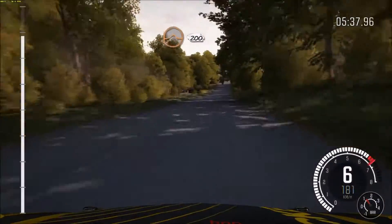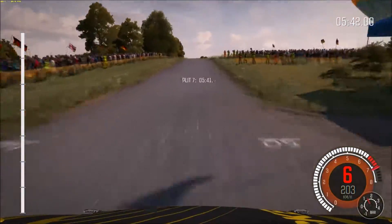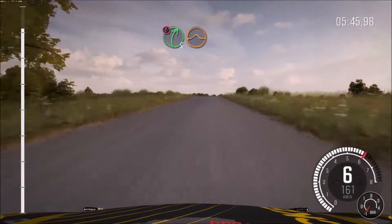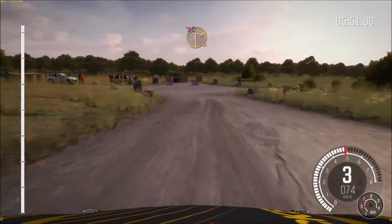Keep mid over big jump, 200. Caution right 5 over crest, jump maybe, deceptive. Caution braking, turn square right, don't cut. Care rocks on exit.